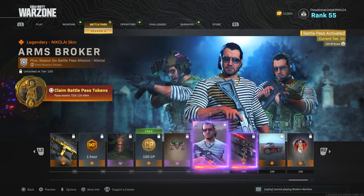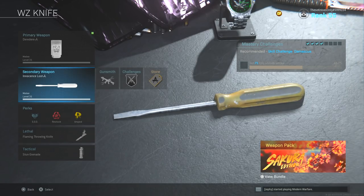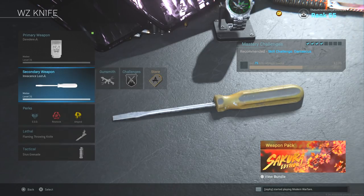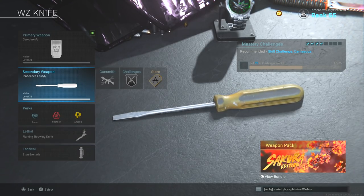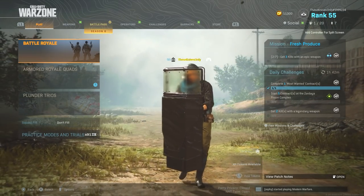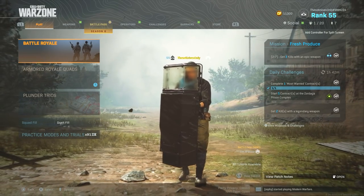You can unlock Nikolai as a tier 100 reward — I'll check that out in a future video. I'm going to buy all the tiers, but there are no more melee weapons or executions in the battle pass. So today we're just going to be rocking the 'Innocence Lost' screwdriver since the butterfly knife isn't in the game yet. Let's also check out Pharah's execution. Drop a like, subscribe if you're new, and let's hop into it.